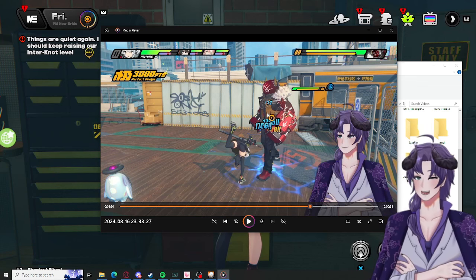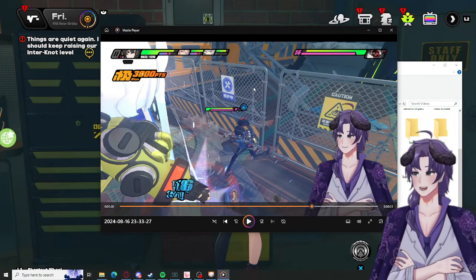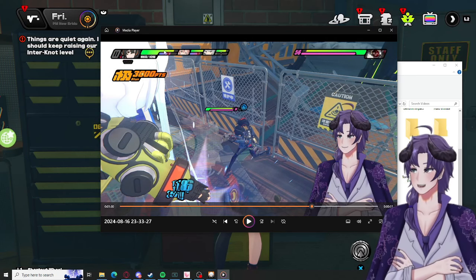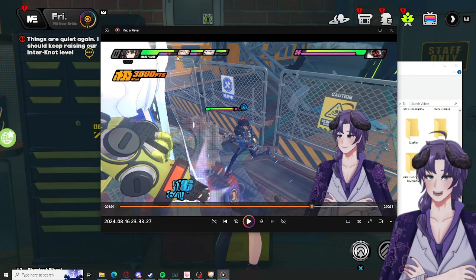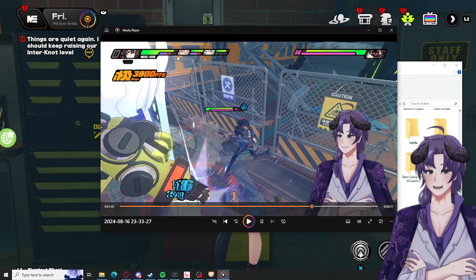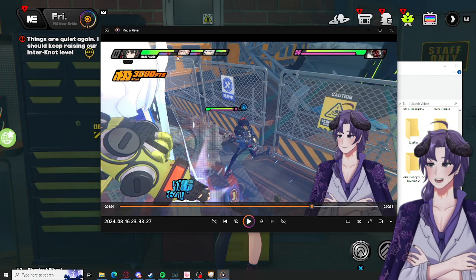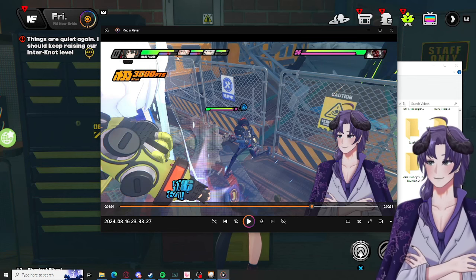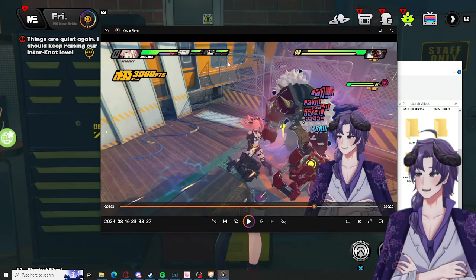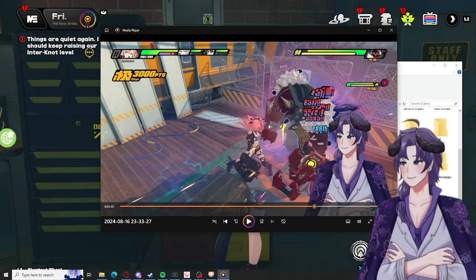We're about to stun this guy. What we're gonna do is swap off to Zhu Yuan the moment we stun him. Zhu Yuan's second attack — her skill — we're gonna use her skill here to build some bullets. Her skill has two parts: the first bullet hits no problem, but the second bullet will actually trigger a chain attack. So what you want to do is swap before the second bullet hits. We fire the first bullet with our special — it's a two-part special — now we're gonna swap to Nicole.